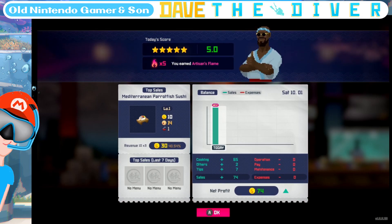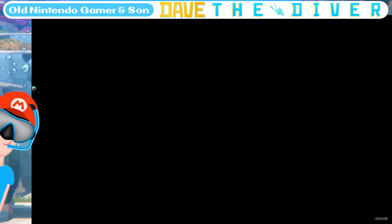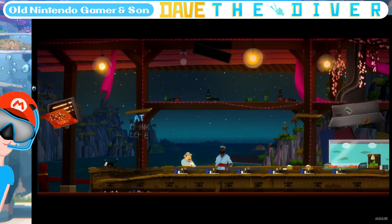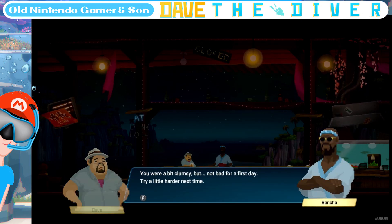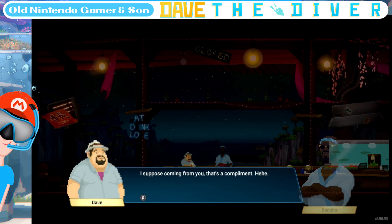Five fire stars — you've earned Artisan's Flame. Operation cooking plus 65 others. Two tips plus seven sales: 74. We made a net profit of $74, with only $26 left. One more day of cooking and we'll be paying off the repairs. Phew, work's done — finally done for the day. My back and legs hurt, and you've got to wake up tomorrow morning and do it all again.